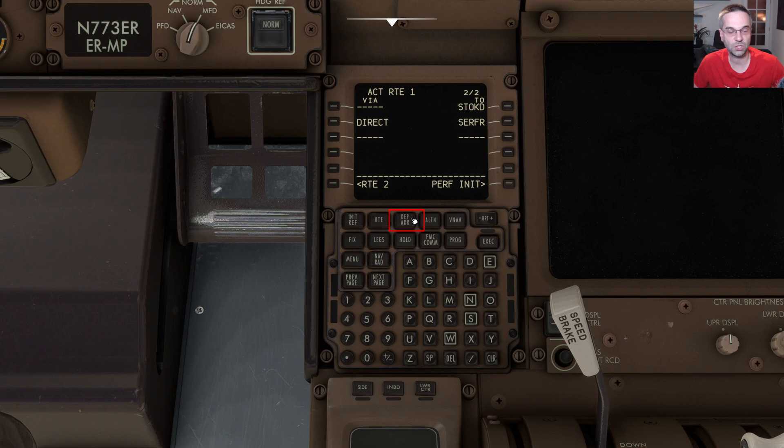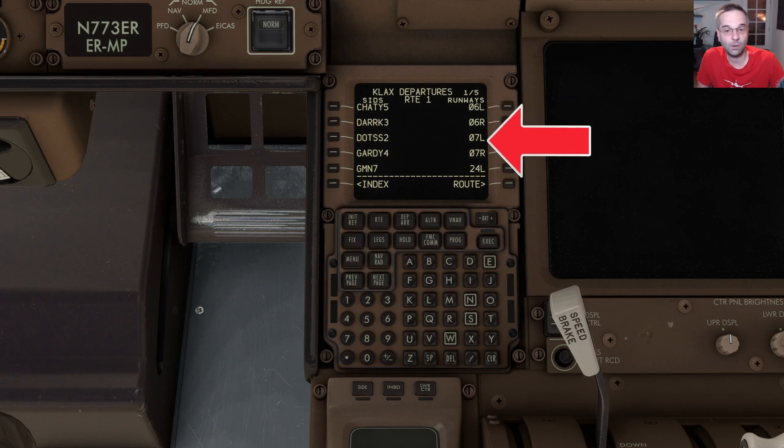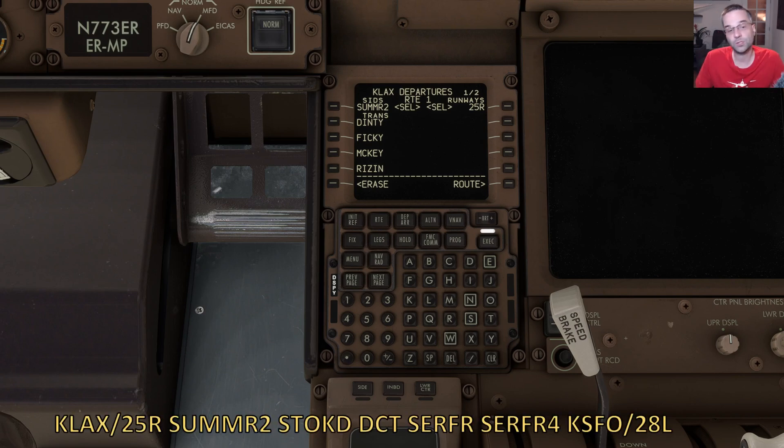To load our procedures we'll go to the departure arrival page of the CDU. That takes us to a screen showing all of the departures for LAX on the left and all available runways on the right, and it's up to us to pick the right combination. I'll select my runway first — that filters the list to only procedures valid for that runway — so I'll go to the next page to find 25R. The route says we need to use the SUMME2 departure, so we'll page through the procedures on the left until we find it. After selecting it, it asks us to pick the transition, which we can figure out by looking at our Simbrief route. The first waypoint after SUMME2 is STOKD, so we pick that transition — it's right there on the second page — and confirm it.